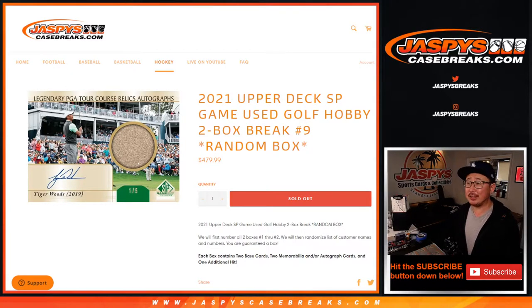Hi everyone, I'm Joe for Jaspi's CaseBreaks.com. We're coming at you with a two-box break of 2021 Upper Deck SP Game Used Golf, random box break number nine.